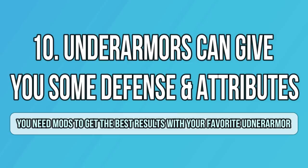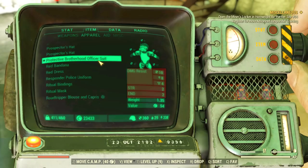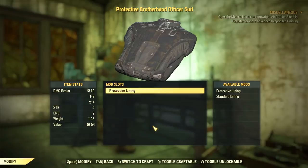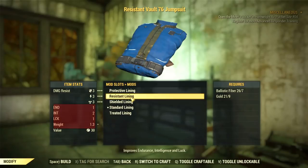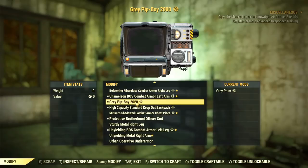A lot of people think that underarmors are just a costume under your real armor, but that's not really the case. There are many mods that can give you defense or even attributes on your underarmor. For example, I have a Brotherhood office suit with a protective mod, but I wasn't happy with only defense, so I got mods for my Vault 76 jumpsuit and looked at the attributes you can get. I ended up going with the shielded mod because it gives me strength, endurance, intelligence, and luck — that's a lot to pass on. If you are using underarmors just for the looks, stop it and get some more benefits out of it.